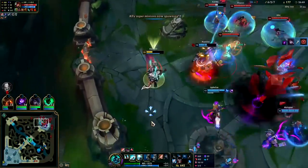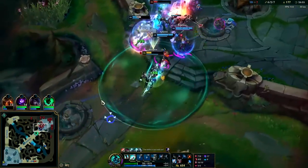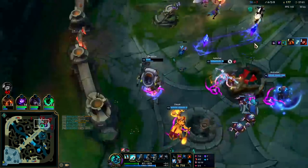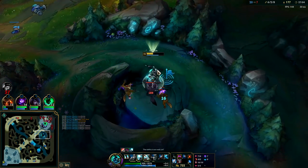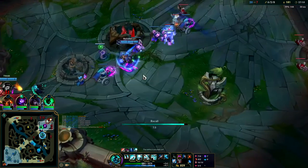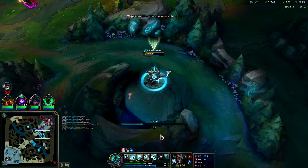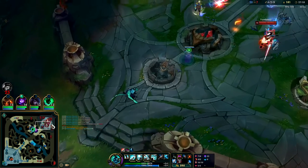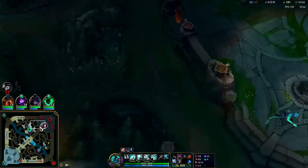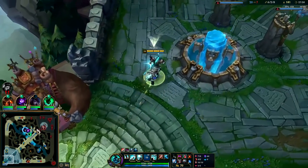Wukong is so annoying - we just need to leave, this is a bad fight. Pull back, there's nothing there. We have the inhib - there's nothing there guys. That's always the scariest thing when you're the only person on your team who realizes you shouldn't be fighting, and the rest of your team is like 'but we're here, why don't we just fight?' You already got the inhib, you're waiting on the minions - there's nothing to do. Don't be a hero.